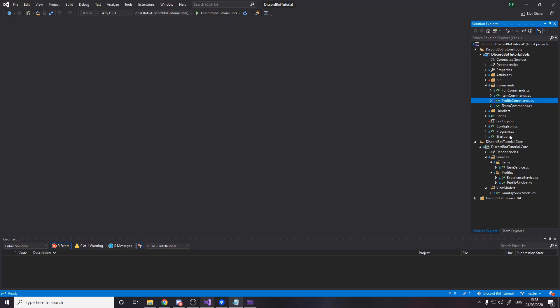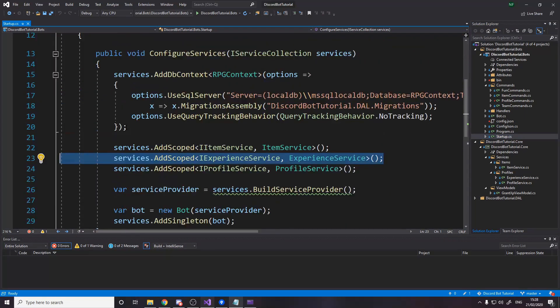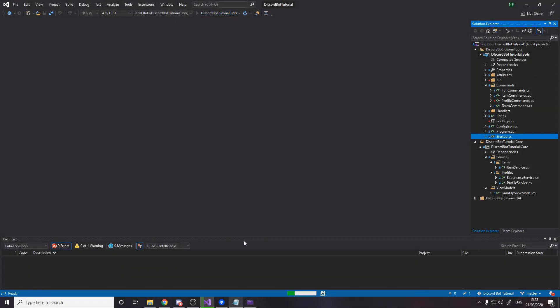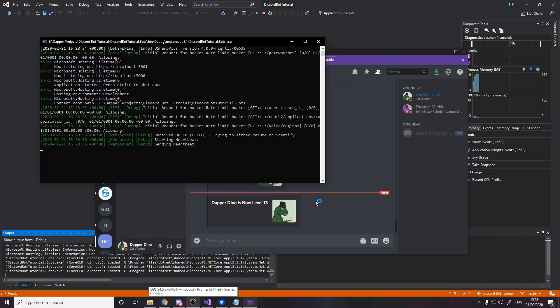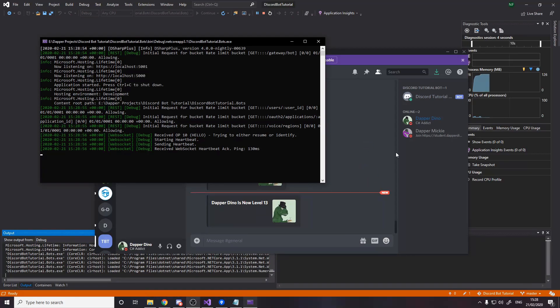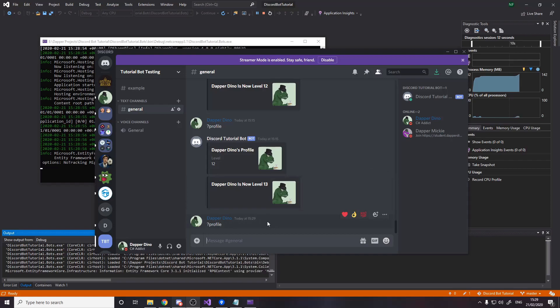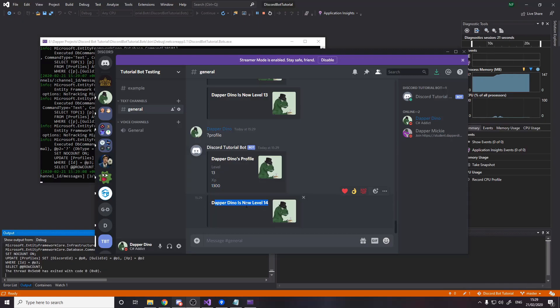All we need to do now is go over to our startup and add scoped IExperienceService so we can inject it anywhere. Let's give it a go — run the bot and head over to Discord. I was testing it earlier and originally had problems with the DB context not being a new instance every time, but that's now solved. If I say question mark profile and grab my profile, it shows I'm level 13. After grabbing it and adding some XP, it says Dapper Dino is now level 14. I can then grab Mickey's profile.